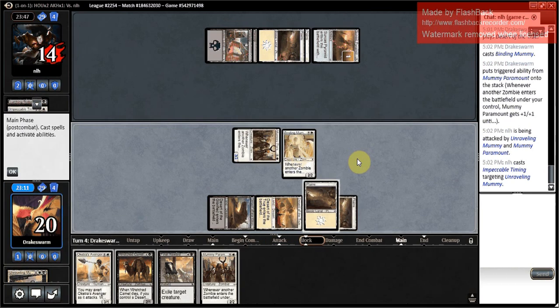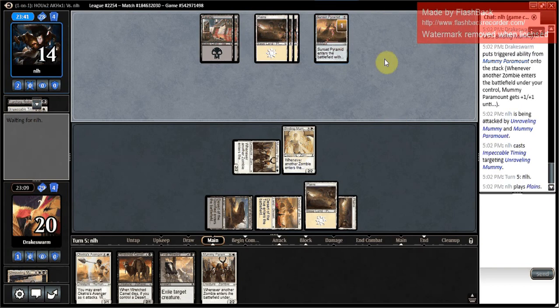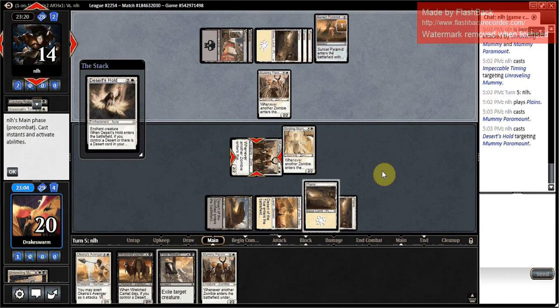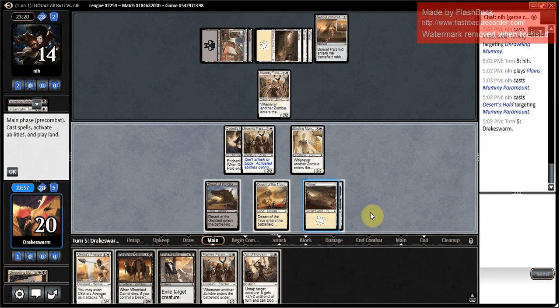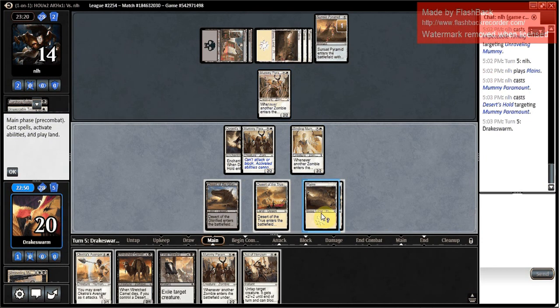Very good from my opponent. Forget that card exists because Sandblast is just a better version of it. Opponent is doing what they can with what they have, which is good for them. Do get to attack for five again next turn. Decision time — things I don't want to see: a life linker. That is not a card I want to see from my opponent's deck right now. They have their own Paramount — fancy. Desert's Hold — that's strong. Opponent doesn't gain any life off of it, which is nice for me. They're down to two cards in hand. I think this does change things a little bit. I'm definitely going to play a Mummy first to tap this thing down.